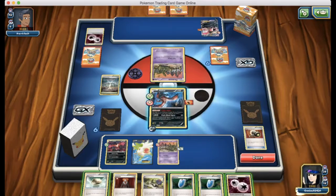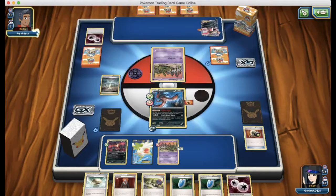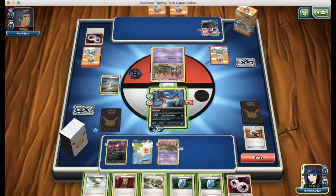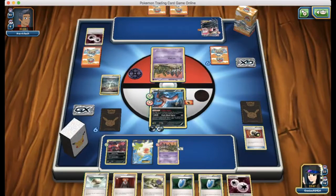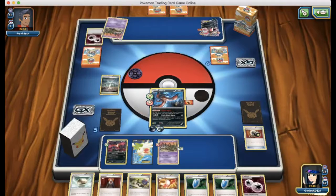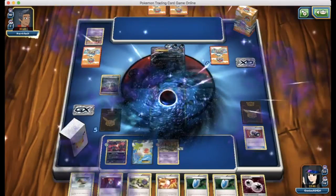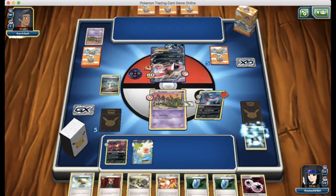We're going to end our turn since we aren't finding Dark Energy. We do manage to use Enhanced Hammer to discard the DCE on my opponent's Yveltal, which is great. He attaches another Darkness Energy — looks like he has a dead hand. We find a Darkness Energy, which is great. I want to go for the Pitch Black Spear to take that Trubbish out and get a prize. Trainer's Mail — going into his Yveltal here for 70 damage. He finds a DCE, and that Evil Ball is now going to take me out. Things are definitely not looking great for me.